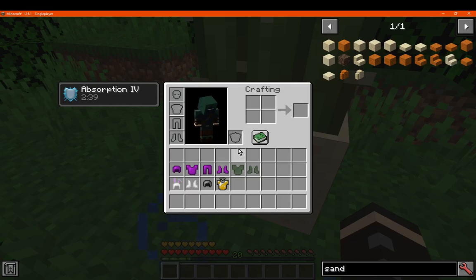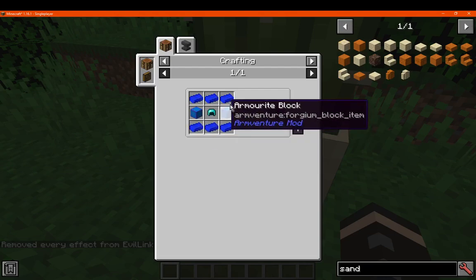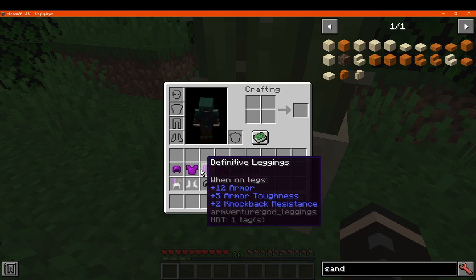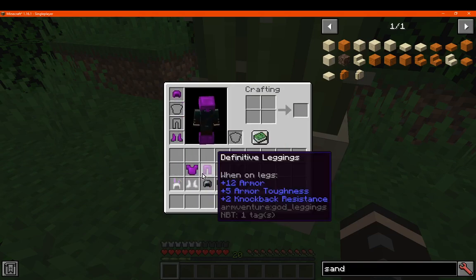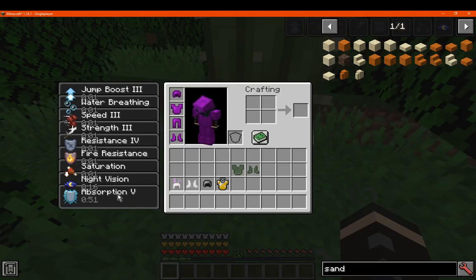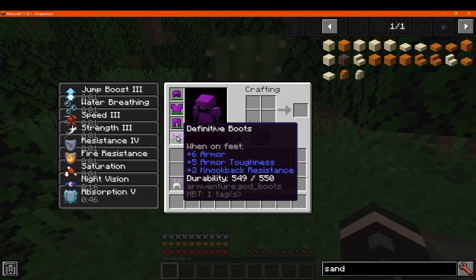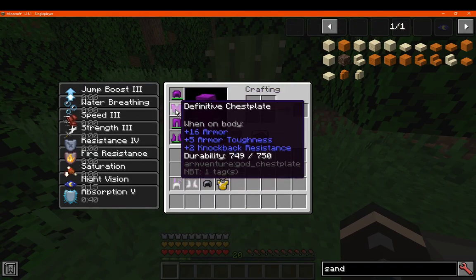You've got the Definitive armor, which is simply the armorite and the blocks, and obviously diamond armor accordingly. So 6, 12, 16 and so on — it already protects quite a bit. When you have a full set you get a ton of positive effects, all at levels 1 to 3 or even 4 or 5. It has 500 to 800 durability, so quite useful.